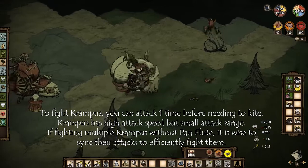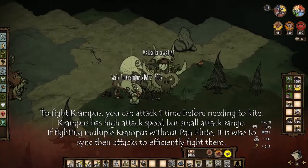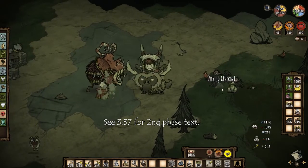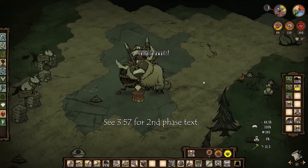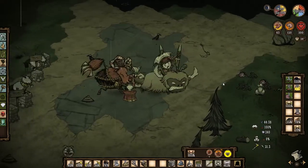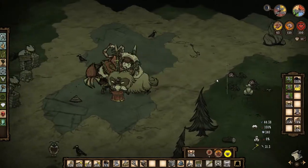Sometimes you can just do it without the pan flute, which is the way I tend to go. It's pretty simple — it's just syncing up the attacks. It does vary depending on the amount of players, and there's a 1% chance to get a Krampus sack. You can get a few extra hits in when he's summoning, but don't do it when he's laughing, otherwise he will start attacking you during that phase as well. It doesn't matter as much if you're cheesing him.